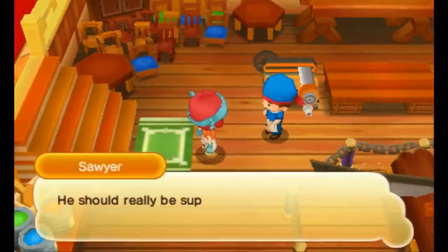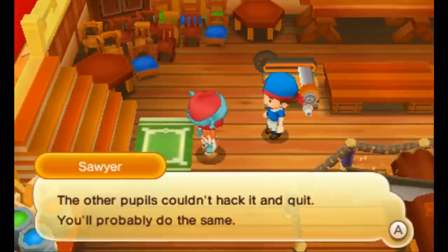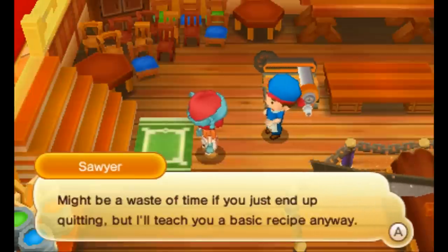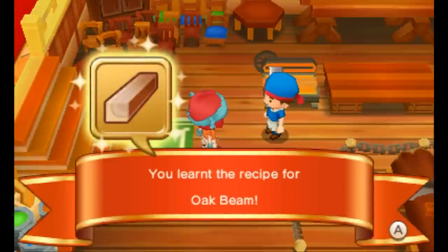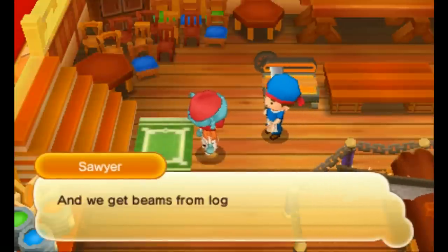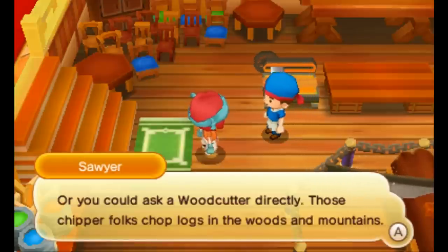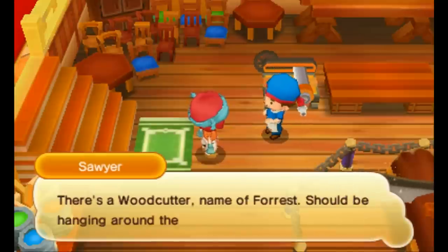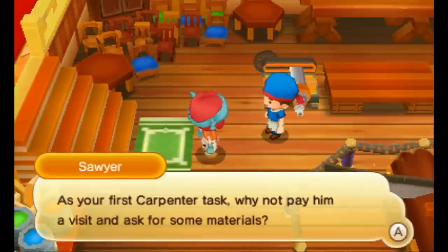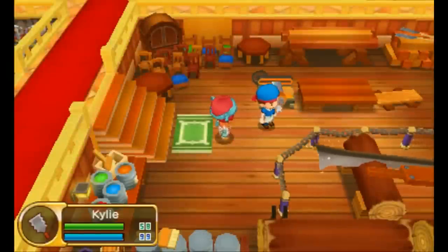'He should really be supervising, but he entrusts most of the work to his students. The other pupils couldn't hack it and quit — you'll probably do the same anyway. Woody gave you a tool, right? Might be a waste of time if you just end up quitting, but I'll teach you a basic recipe anyway.' You learn the recipe for oak beam! 'Carpentry is all about beams — wooden beams. We get beams from logs; you can buy them at the market or ask a woodcutter directly. There's a woodcutter named Forest hanging around the woodlands in the east. As your first carpenter task, why not pay him a visit and ask for some materials?' Looks like we have to go gather materials!